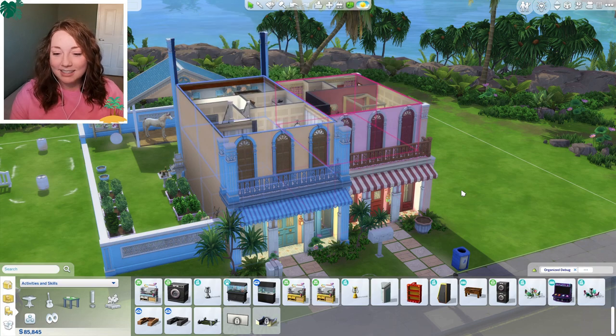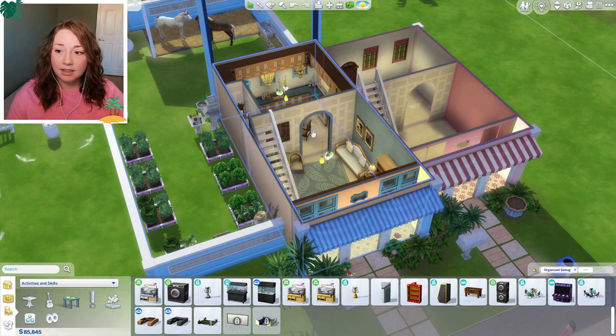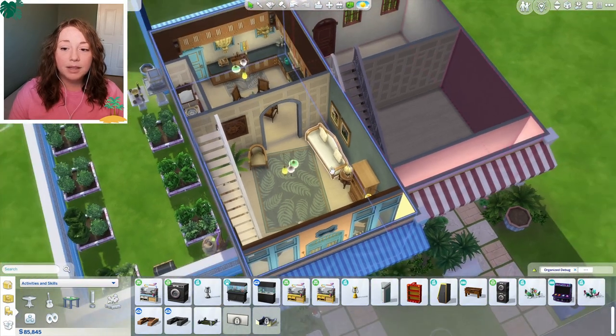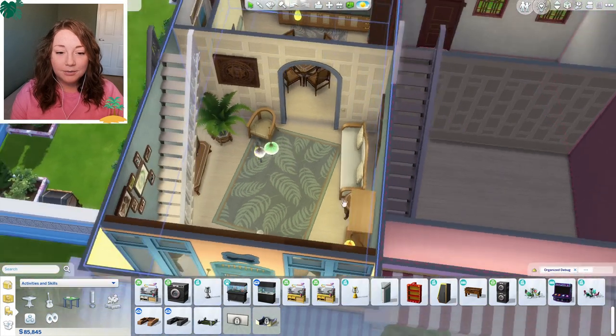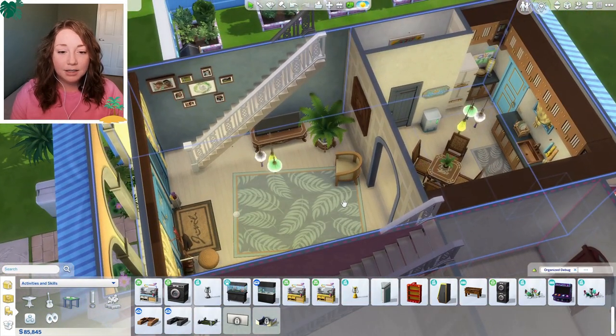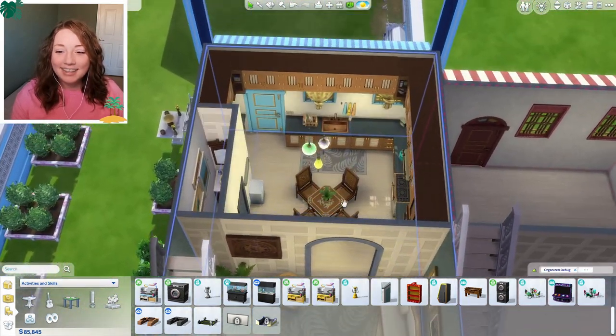Let me show you guys the inside. Starting at the first floor, this is our unit - let me hide the other unit. They're pretty similar in layout, but this one is designed specifically for our family, so we have a few things the other units may not have. This is our little living room, and we actually have a TV this time, which is nice. We didn't get to use the living room in the last build because we were broke.